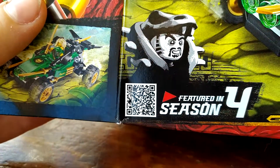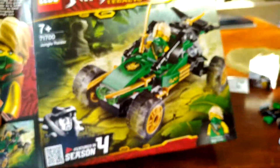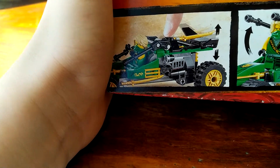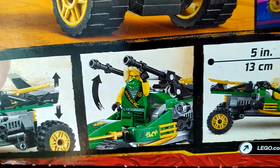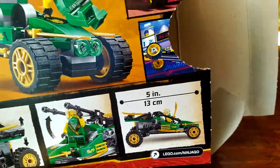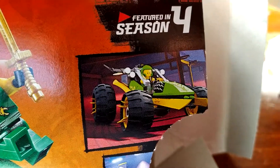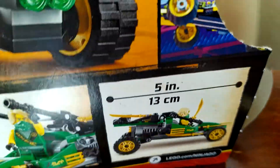Let's check out the box. You can scan this QR code right now if you want. In the back of the box we have here what's possible — you can move this up and down, pull this up. It's 5 inches or 13 centimeters. And you can do this. It came in, if you saw it first, in this episode of Season 4. Hashtag spoilers.